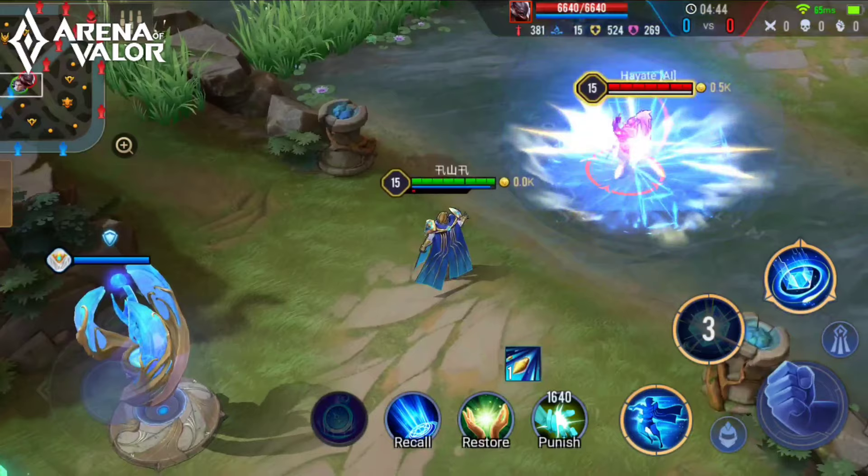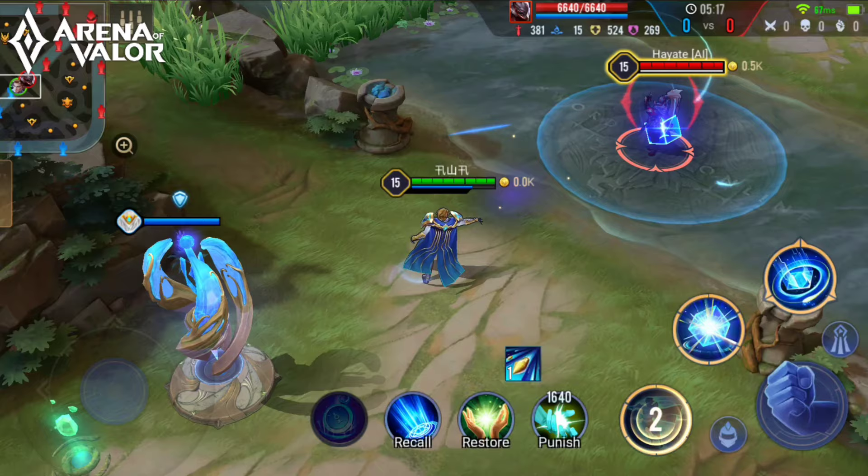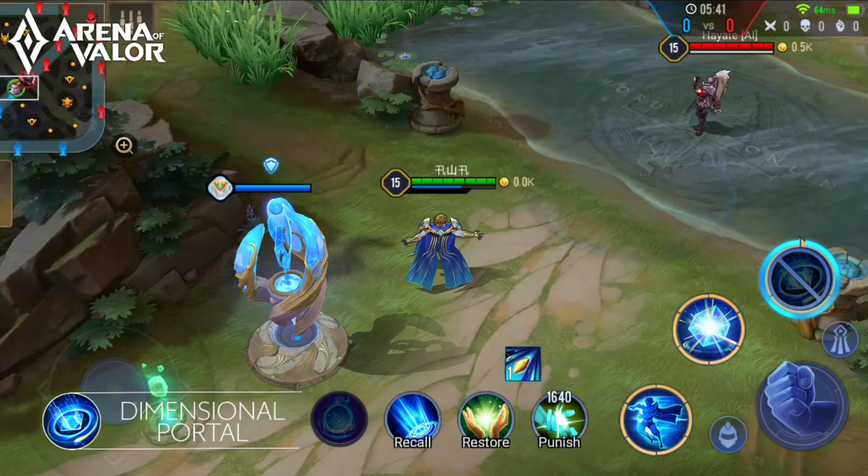Moving on to his second ability, Dimensional Cube: Darcy summons a dimensional cube at the target area, and after 1.25 seconds the cube explodes and deals magic damage to enemies within range. When the ability is enhanced, its range will be increased and Darcy will gain 10 energy for each enemy hit.